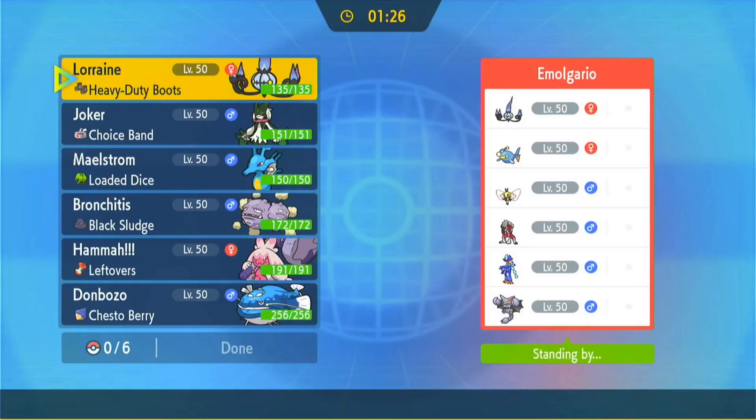Alright, hello everybody, welcome back to the channel. Today we're up against Imogorio — sorry if I'm butchering your name — in battle four of our Lorraine the Chandelure set. Before we begin, like, subscribe and all that fun stuff. Let's get into it. We're currently sitting at 3-0. Can we go 4-0? We'll find out. Imogorio is bringing Chandelure, Lantern, Rebombie,